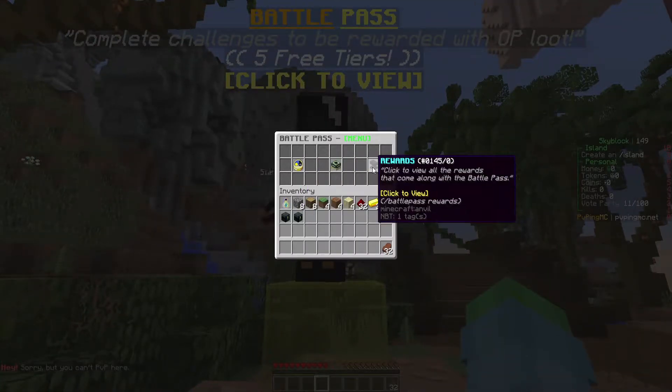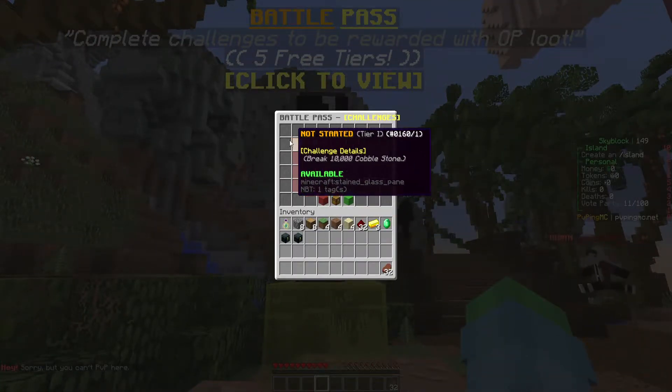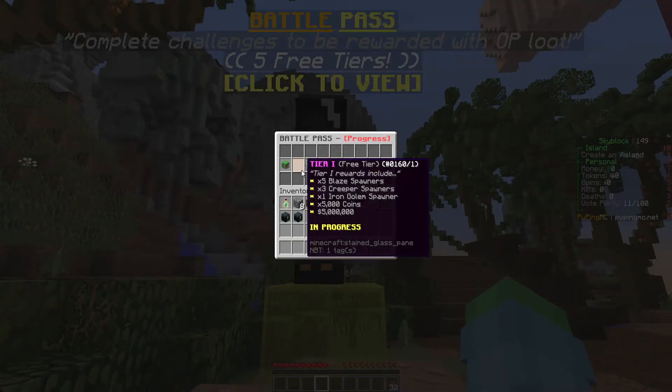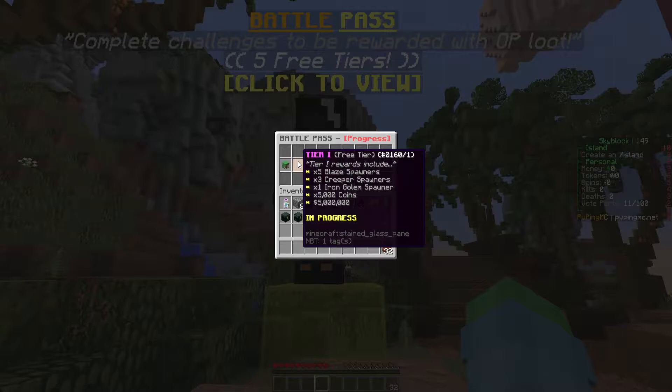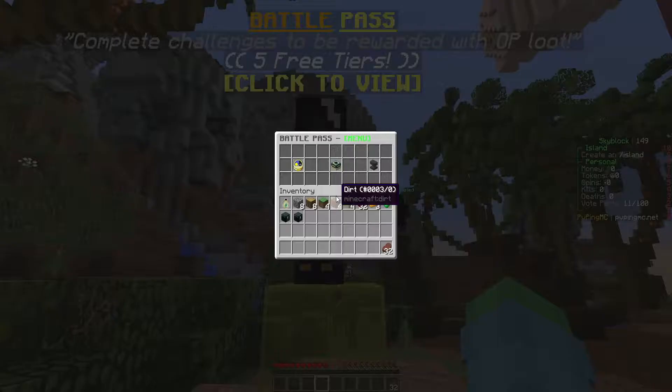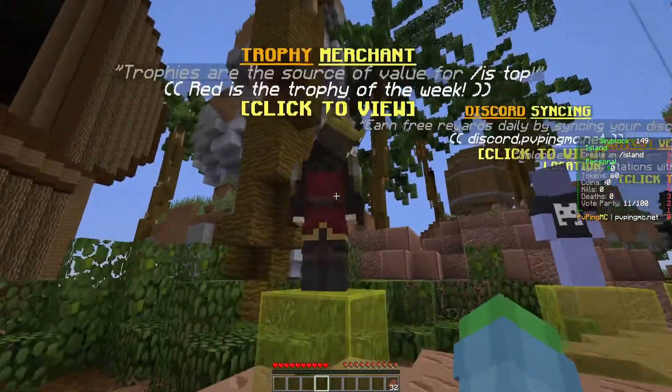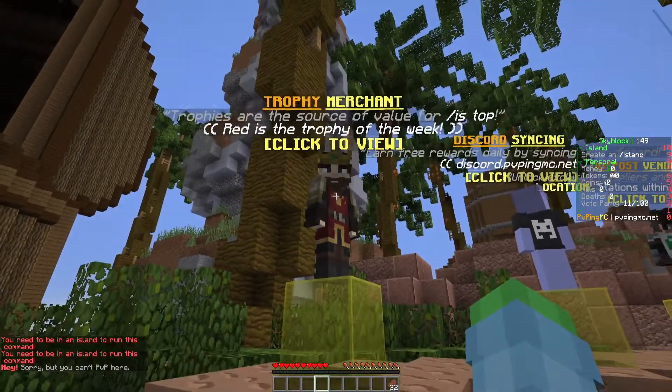We have the battle pass over here. You can get some awesome rewards by doing challenges — once you finish a tier you get tier rewards. And then over here you have the trophy merchant.